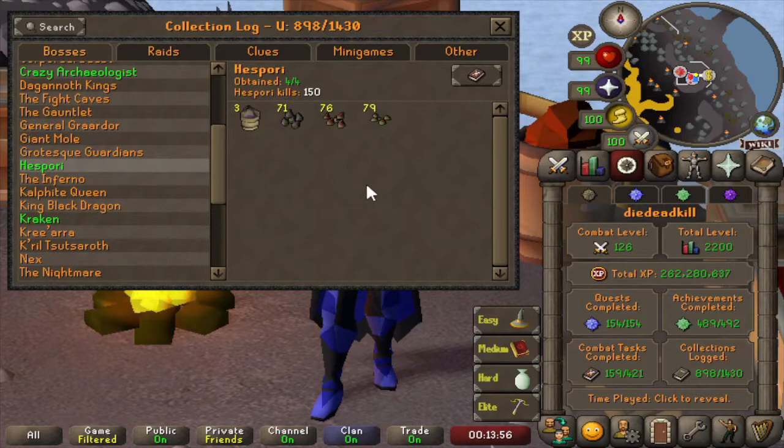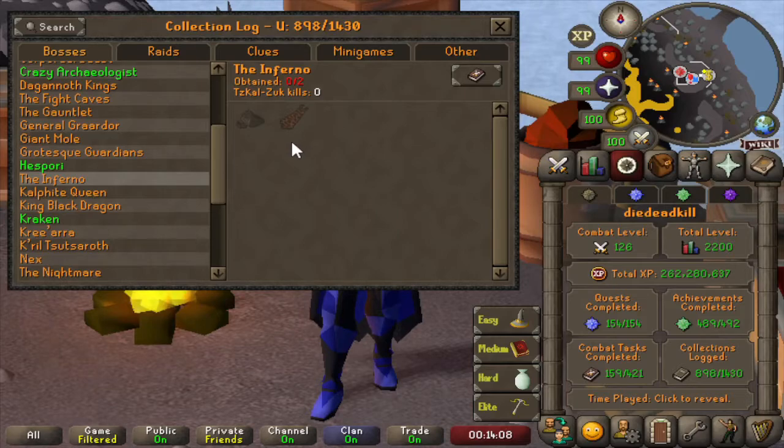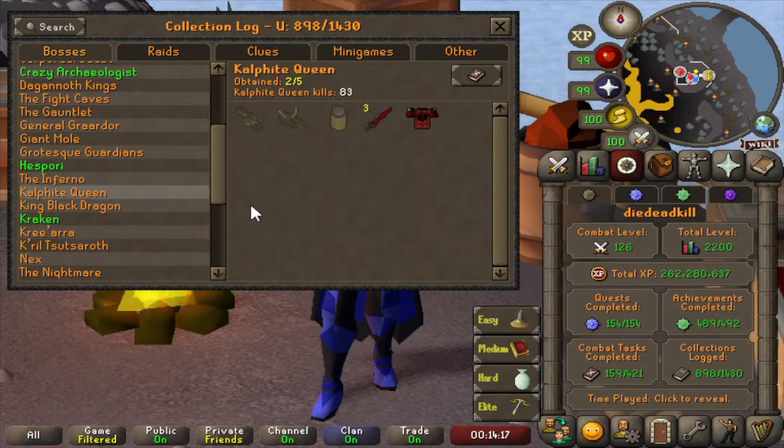Then on to Hespori — we got 3 buckets in 150 Hespori kills and an assortment of other seeds. No attempts on the Inferno yet — that might be interesting in the long run but it's still pretty far away. Then Kalphite Queen — we have 83 kill count and actually didn't get any drop from the Kalphite Queen yet. The Dragon 2H Swords are from another source.